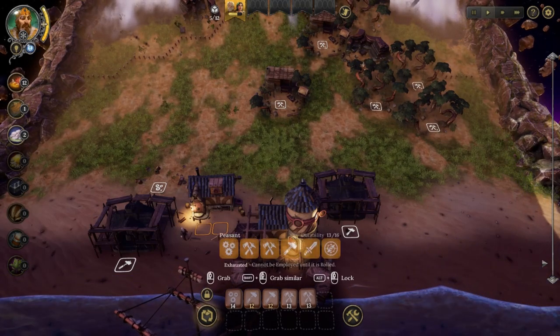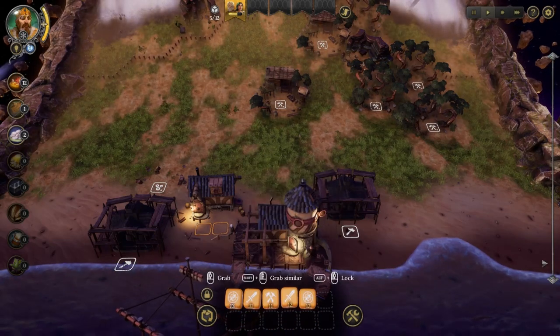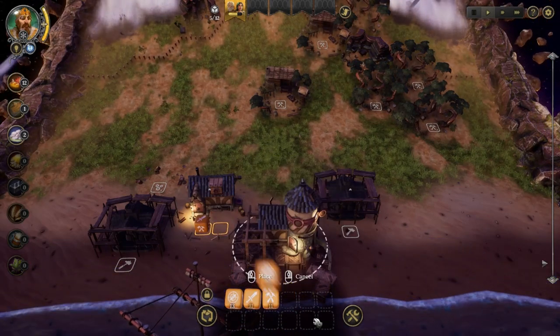The total number of dice you can have is 12, although you can have more than 12 at the same time. But if a slot is full and a die returns, you need to decide which one to keep. So I'm going to put two dice in the house to produce more.